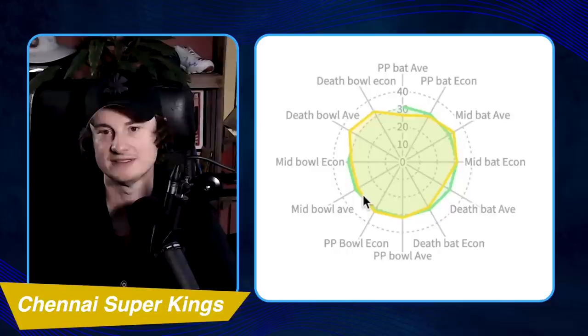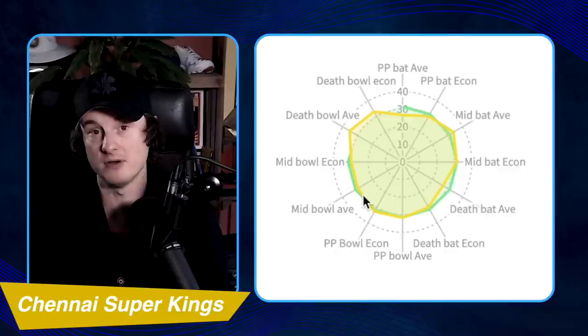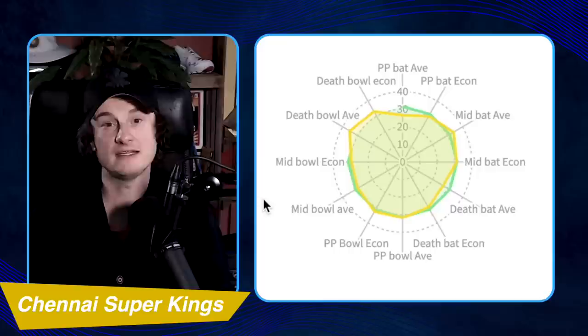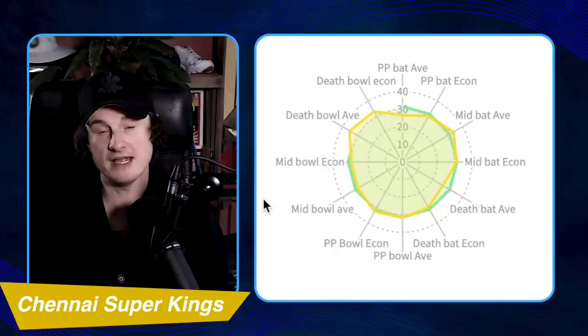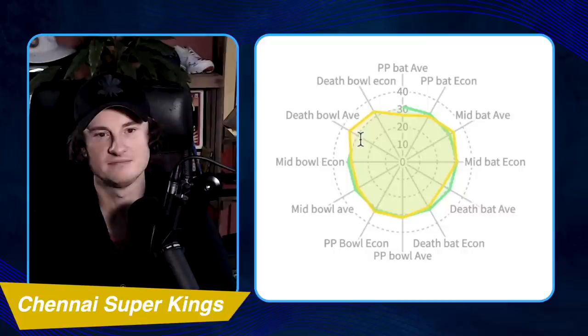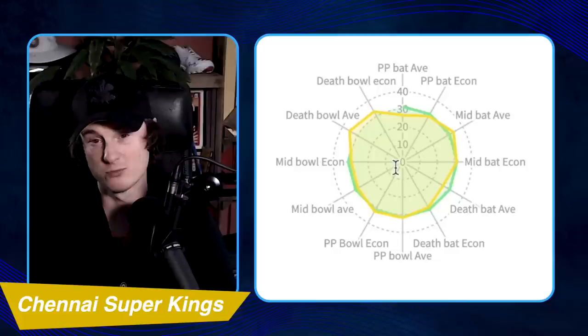Chennai had a really good middle overs bowling series last time and that makes a lot of sense — Tushar Deshpande, Moeen and Jadeja are all pretty good and very different kinds of spin bowling options. There's nothing surprising about a Chennai side being good here because they've kind of always been good at this. They trust finger spin more than anything else, they quite often make sure their pitches help it, and having Deshpande able to bowl with the new ball when needed gives them a lot of variability. Even though they have three finger spinners, they're all completely different and can be used at different parts of the game. It all fell away at the death though — they just didn't take any wickets at all.